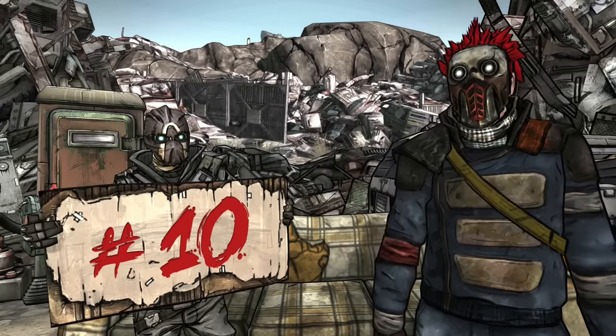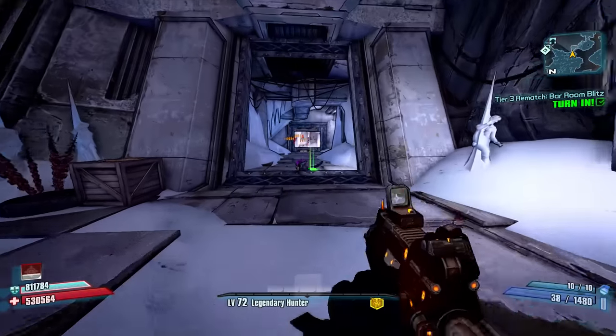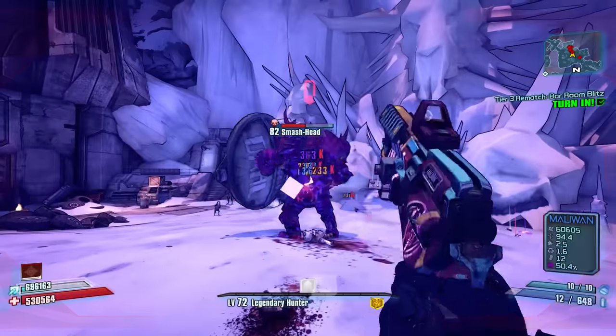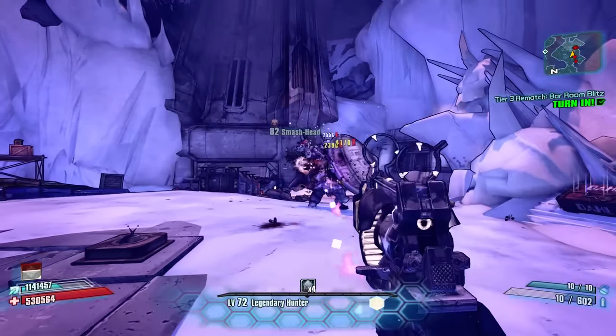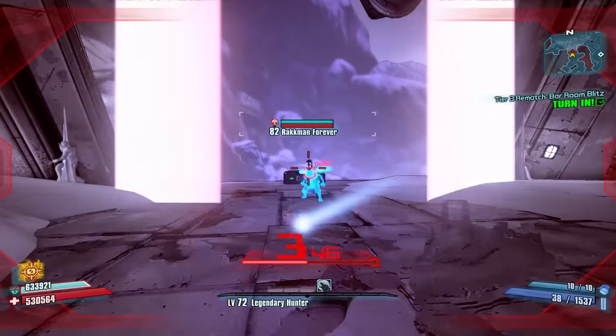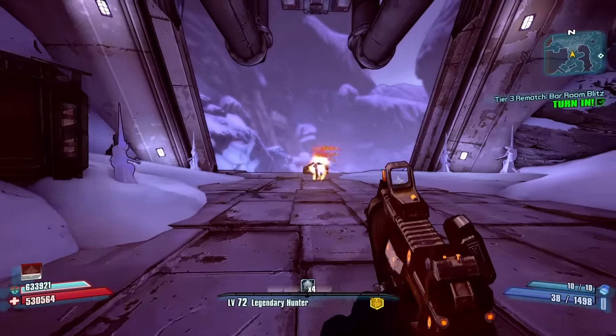Good enough to be on the list but not that good — at number 10, The Fridge. While legendary drops for this map aren't the most flashy on the list, they're still solid weapons that with the right build can be used to great effect. The Sledge's Shotgun is a solid acquisition for Normal and True Vault Hunter Mode, and the Gub can be used to great effect at the Dexiduous peak. The Gub can also be used on certain Zer0 builds to destroy things, but that's a little more nuanced.